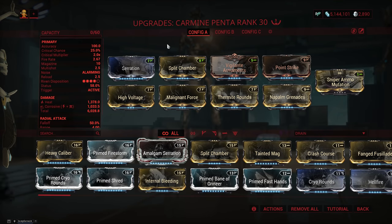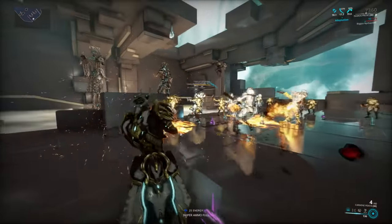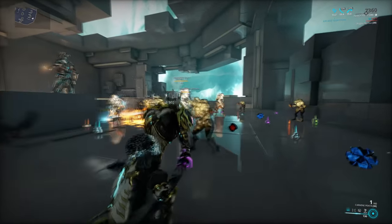This is actually what I prefer to run on all 3 variants of the Penta, because on top of doing everything the mod tells you, it also changes the base damage of the weapon to pure heat. Here's the setup I ended up running on the Carmine Penta — it's focused mostly on status with Napalm Grenades, though I did add Point Strike for a little extra crit. You could take that out and replace it with Heavy Caliber if you're willing to put in one more forma, which gives a bunch of extra damage.